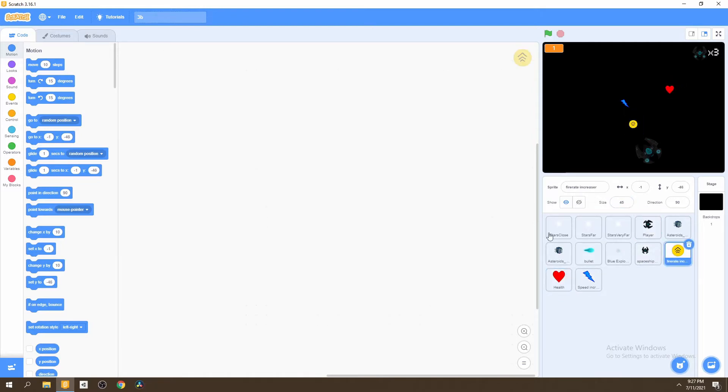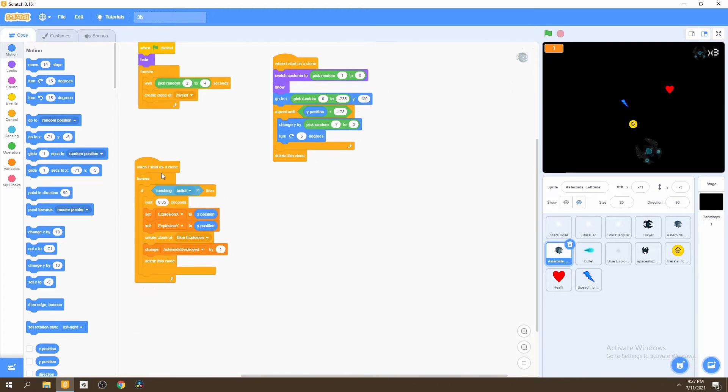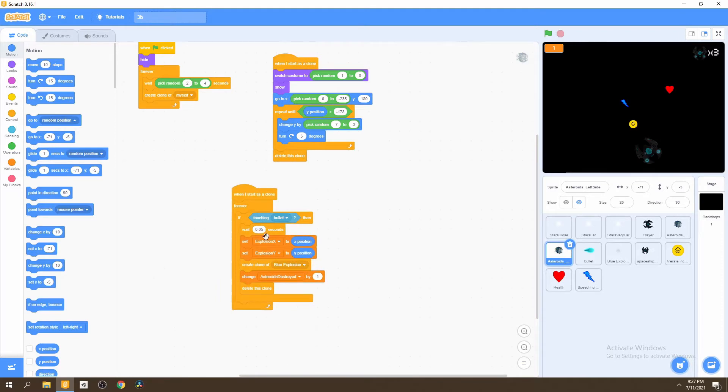Now that they're created, we're going to need to create a script in our asteroid so that we can start creating power-ups, and they'll fall if we destroy one of the asteroids. There'll be a random chance that one of these power-ups shows up if we destroy an asteroid. To do that, we're going to be editing this script right here.